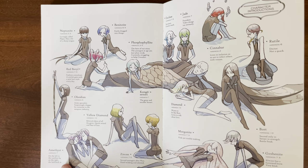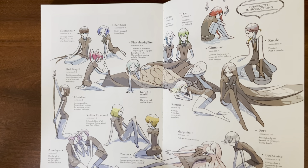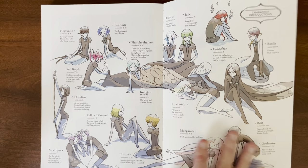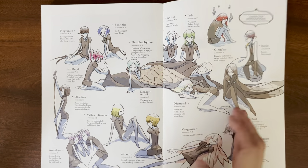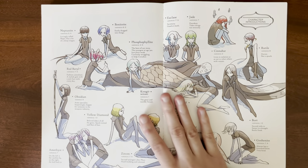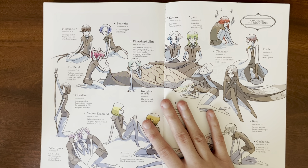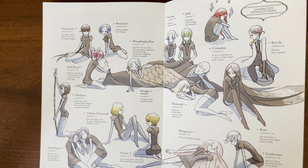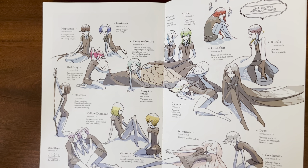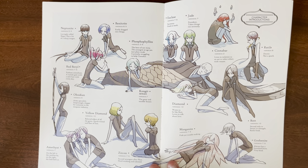It describes one of the Amethysts as carefree, and the one that goes to the moon with Phos as laid back. I wonder if that small word change could indicate why Amethyst 33 went to the moon and not 84. Maybe because 33 is more laid back — carefree and laid back are pretty similar, but I guess carefree implies they don't really think about other things. Maybe 84 just wanted to stay how it was, and 33 actually wanted some change.